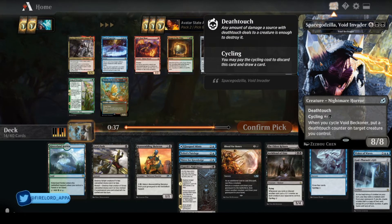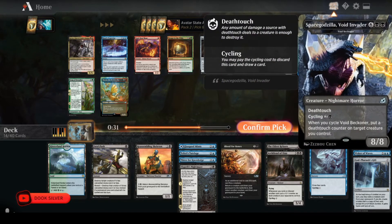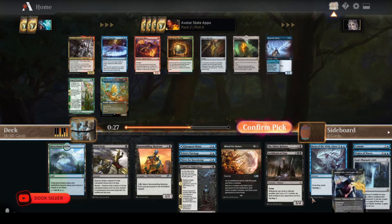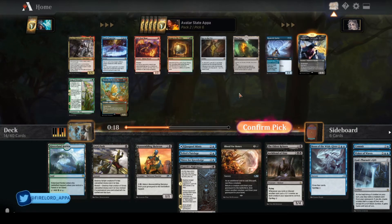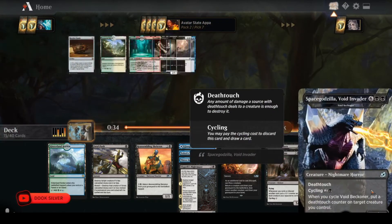I'm going to take Space Godzilla — because hell yeah, Space Godzilla. Also, it's a cycling card that fits with my theme of cycling creatures to reanimate. Baral's Expertise is also really good — being able to bounce three of their creatures and cast a four-mana spell is really powerful, a huge tempo swing. But I'm pretty happy with Space Godzilla.